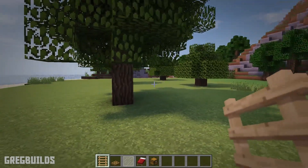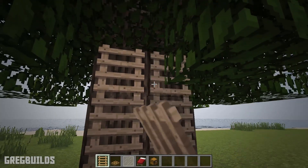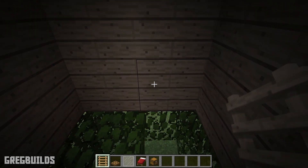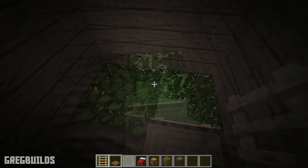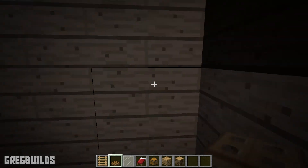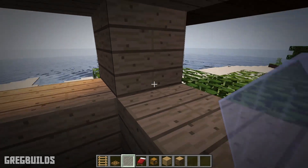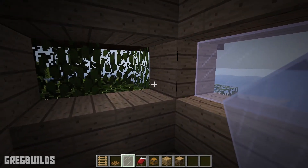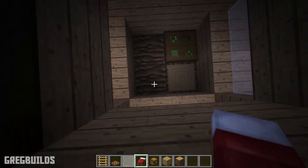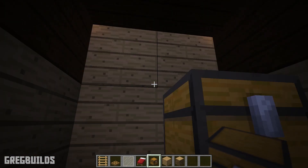First, add ladders up to the treehouse. You can choose to put the ladders on the front or the back of the tree. Then once the ladders are installed, add a trap door. Then we can remove 2 blocks from the side wall, 2 blocks from the front, and 2 blocks from the other side, and fill the centers with glass panes. Next we can add a bed, then add a chest up top for storage.